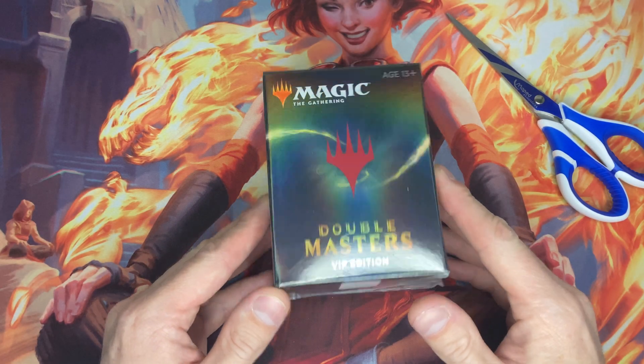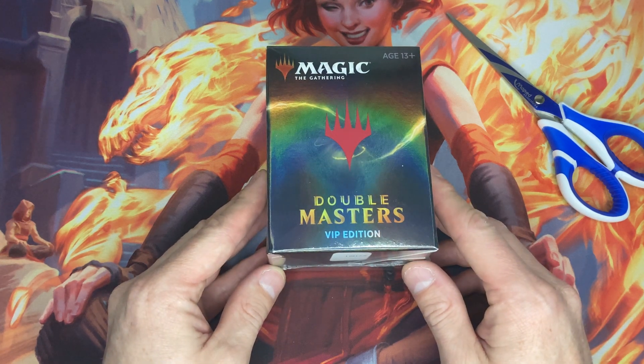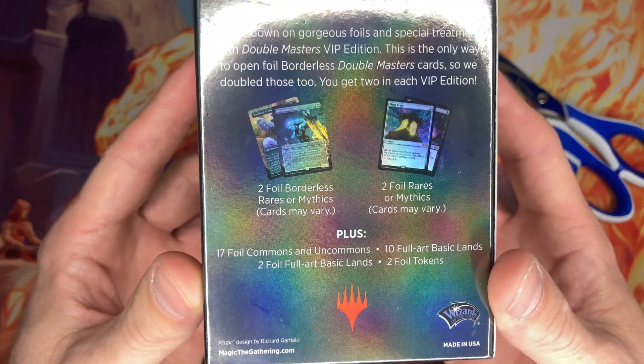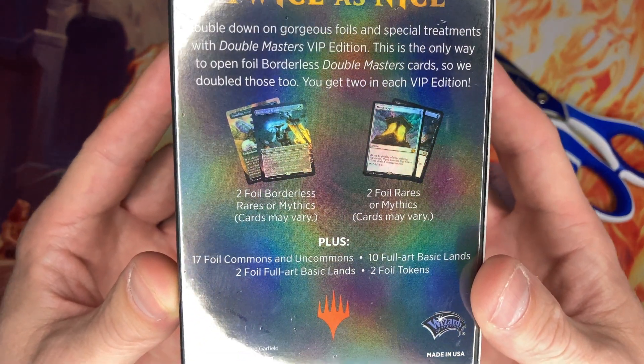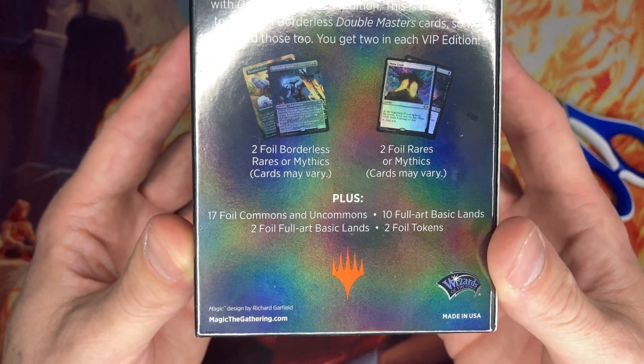Hello ladies and gentlemen, this is Runesnow. I thought let's open up Double Masters VIP Edition. It comes with two foil borderless rares or mythics, two foil rares or mythics, 17 foil commons and uncommons, and 10 full art basic lands, plus two foil tokens.